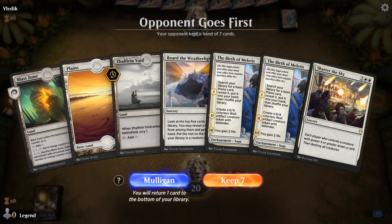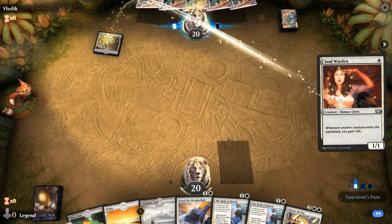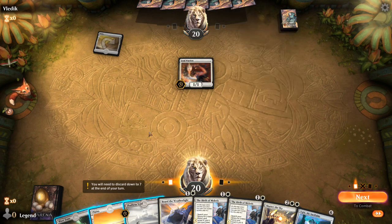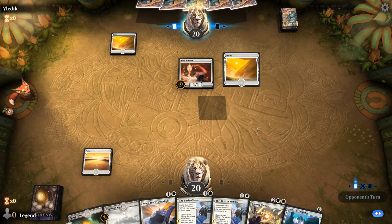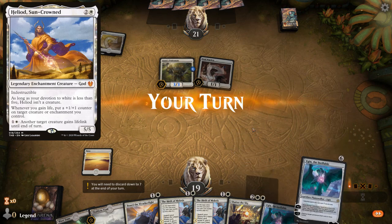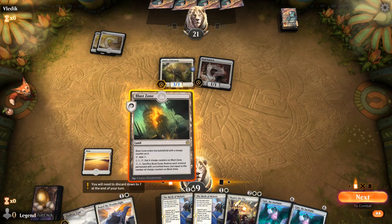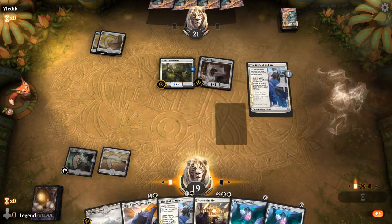We're on the draw. This hand seems okay — Birth to ensure we keep hitting our land drops, Shatter the Sky for removal, and Border Weatherlight to find more action. We're facing a Life Gain deck, which can have a hard time beating Platinum Angel, so that's kind of our game plan. They do have Dream Trawler, Soul Warden into Ajani — Heliod's can be kind of difficult to deal with, so that's a card we don't want to see early.